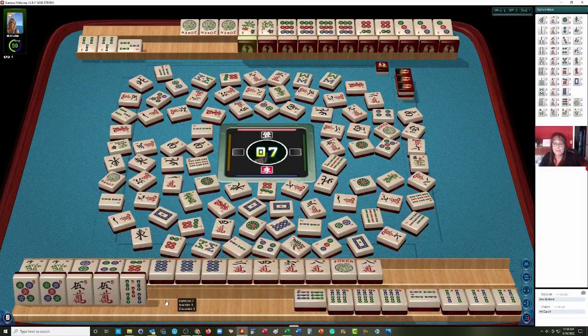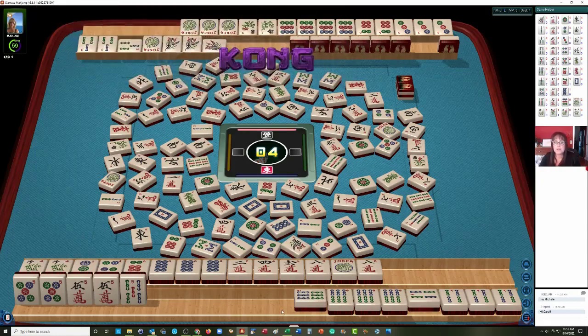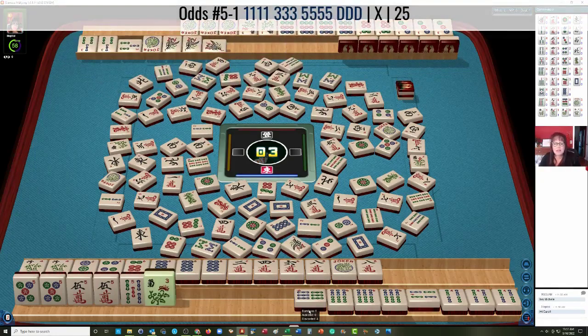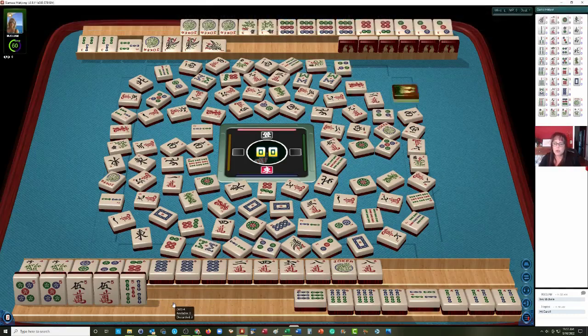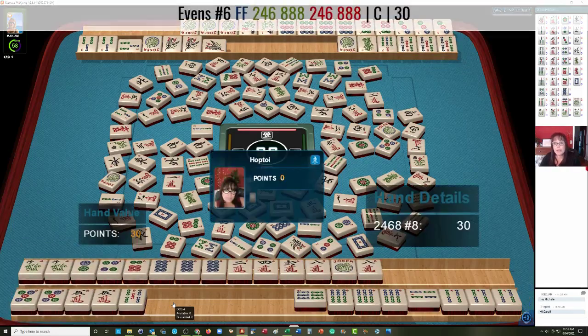2 bamboos. We have 3 more picks — actually 4 more picks. So we each have 3 more picks. Right now we have the higher point hand because it's concealed. 1 bam — we can throw that. Hopefully they didn't get a joker. Kong — there's a kong. 7 bamboos. So they're playing 1-3-5 dragon. Flower — we can let that go. 1 bam kong — they've got our 5 bams. They're playing 1-3-5 dragon. 4 dots — 1 more tile. 7 dots. Yep, there's the 5s.